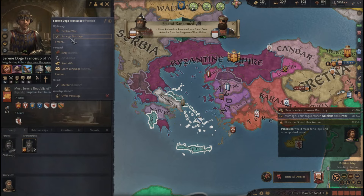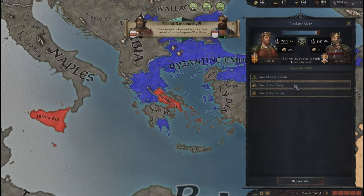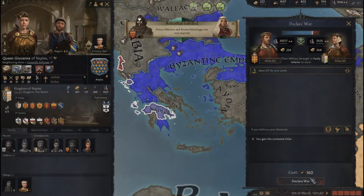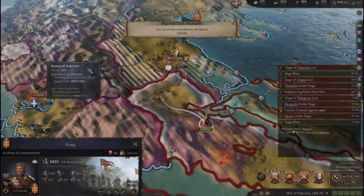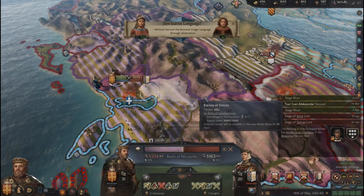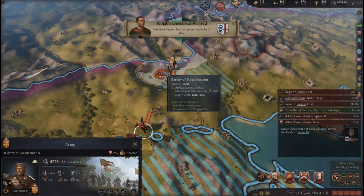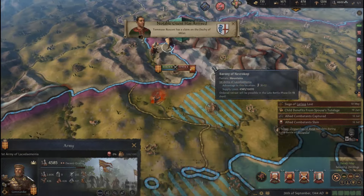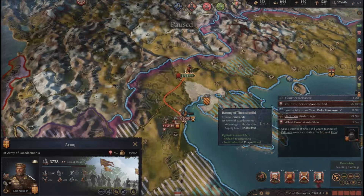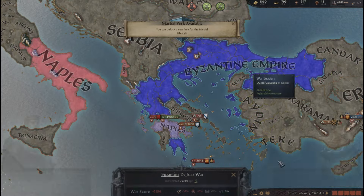Now let's do the whole reclaiming the land in Greece thing — against Venice, Trinacria, and Naples. They're all besieging my land, but I'm gonna destroy them. I kinda brought that one on myself, but this one is a win, and this one will not be. I think I need to focus on one war first, and then on the others.